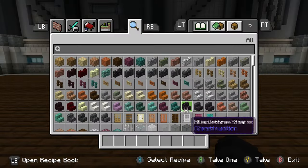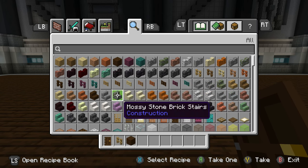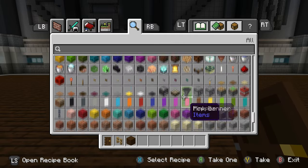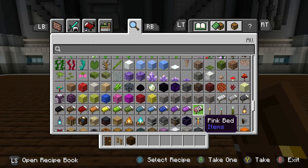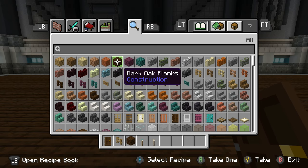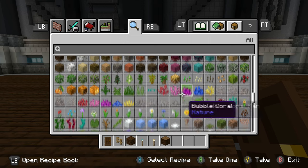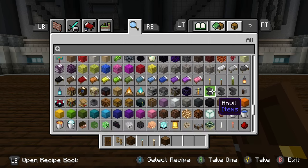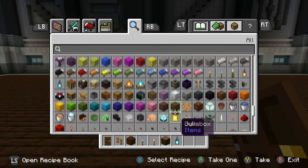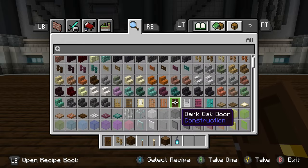I'm gonna build some ghost hunting equipment. If you scatter some cobwebs and make it look a bit creepy. Ghost hunting is just my thing so I know what I'm doing exactly. This is an EMF reader that I'm building. I can't find cobwebs — I'll come back for them. I'm gonna build a music box.